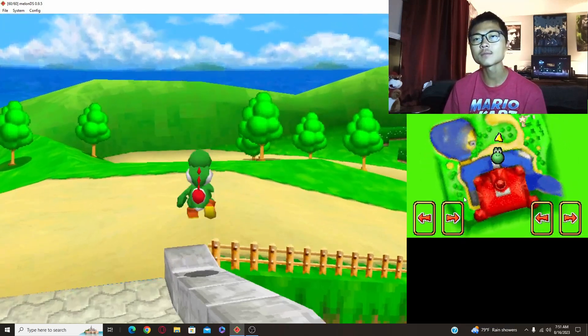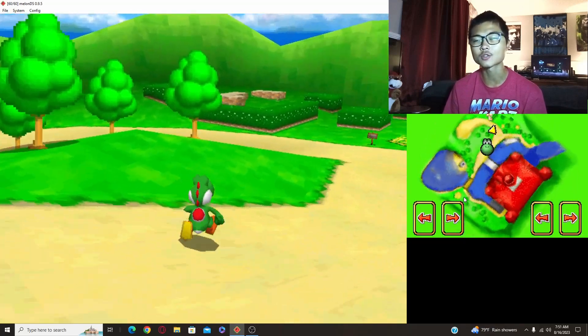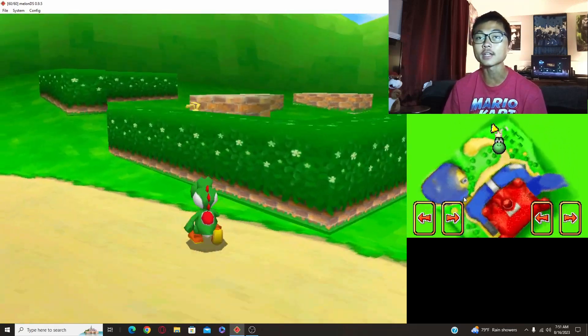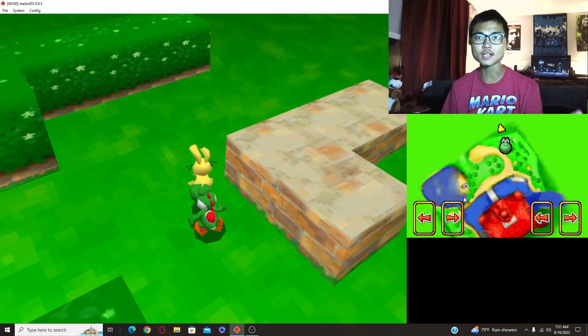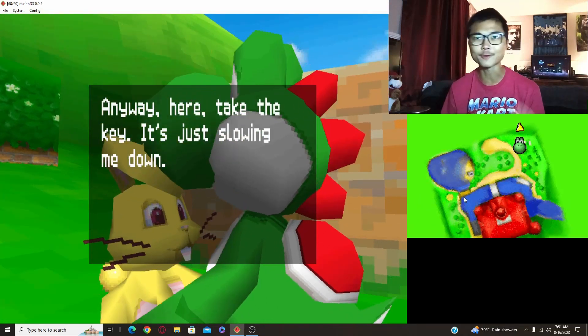One thing about the DS version is that I don't really view it as a remake — this is more of a reimagining. There are so many new things added and so many different things tweaked. Like this beginning opening section of the game, you're playing as Yoshi. Originally you'd play as Mario, run up to the castle, go into Bob-omb Battlefield, pick up the Bob-omb King, throw him around, and get your first power star.